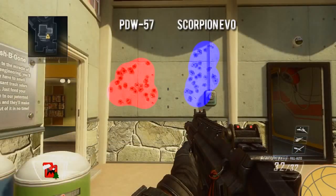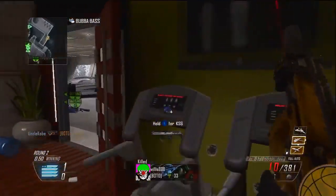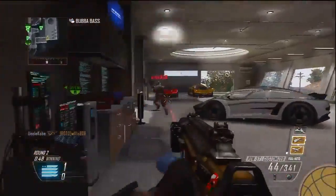As for the hip fire spreads, this was also affected by the patch and the spreads are a little bigger than before. The Scorpion does have a slightly better spread than the PDW — the bullets are more compact. Even though there is that increased hip fire recoil, that little bit of recoil tends to work in your favor in close-quarter hip fire battles because most people tend to aim way too low when hip firing. This makes the Scorpion even deadlier at close range.